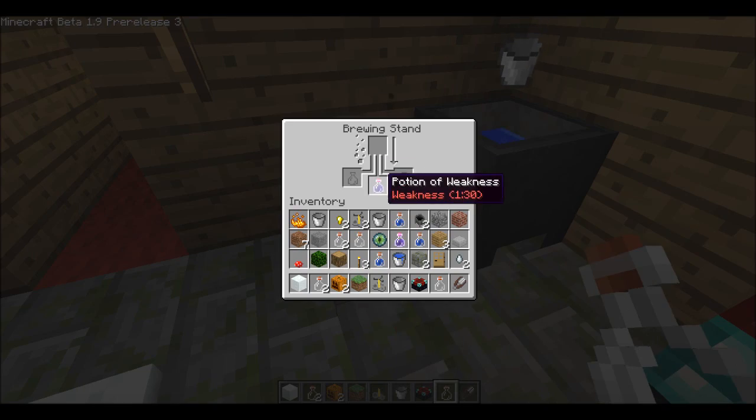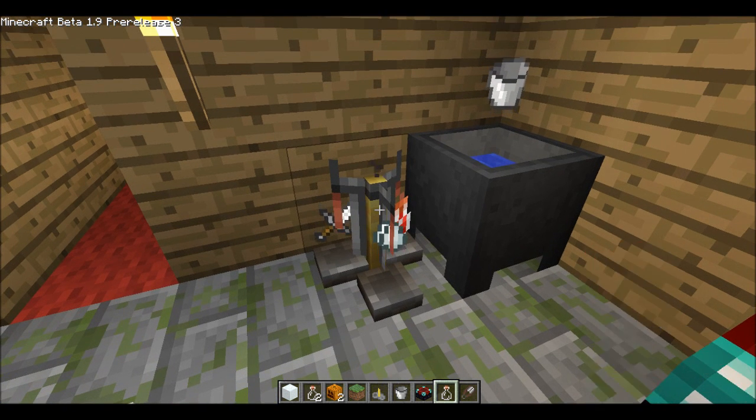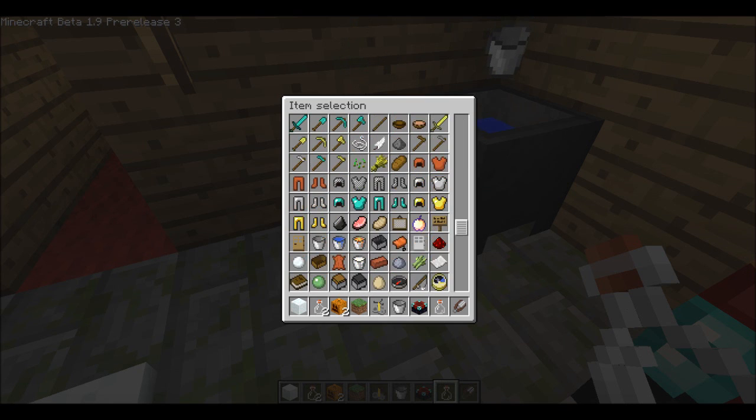Anyway, let's see what's been created. OK, so we've got a potion of weakness, which I think is the one we got last time. And I think that is actually the only combination unfortunately. I'll just try blaze powder — no, so I think unfortunately that is the only thing you can do with a potion of weakness.